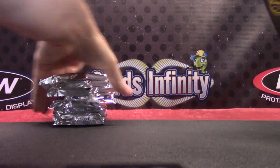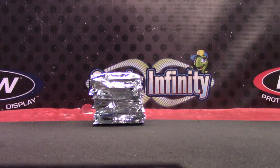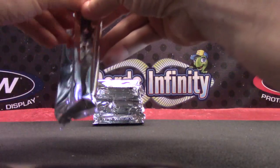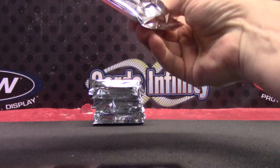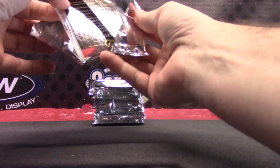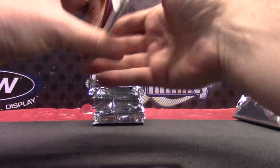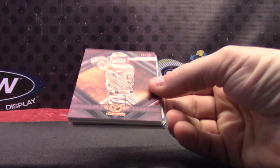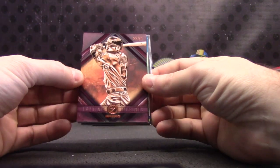Packs look like Tier One. Looks like you get one sleeved card. Oh, that's your legacy card. Lasting Imprints — Ichiro, 22 of 50.